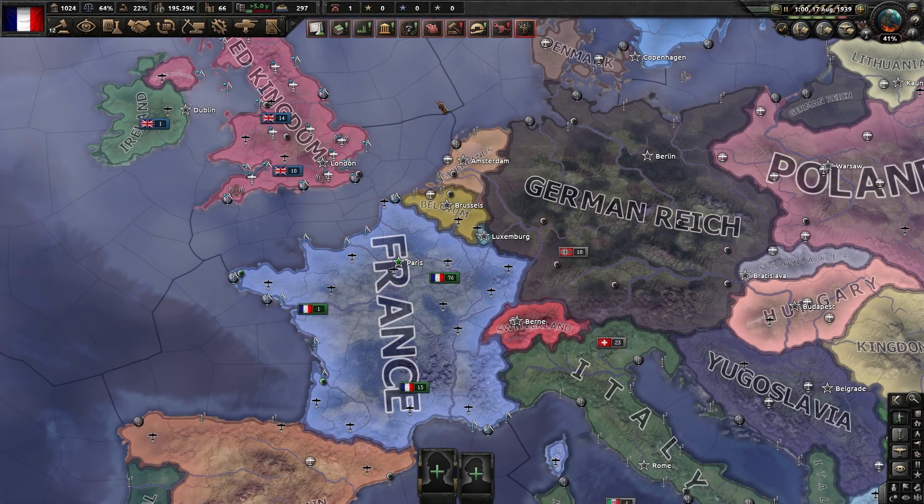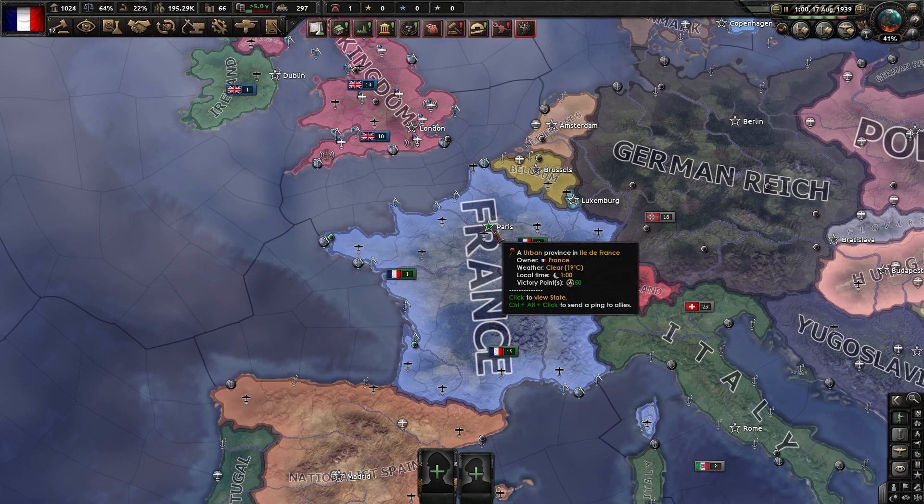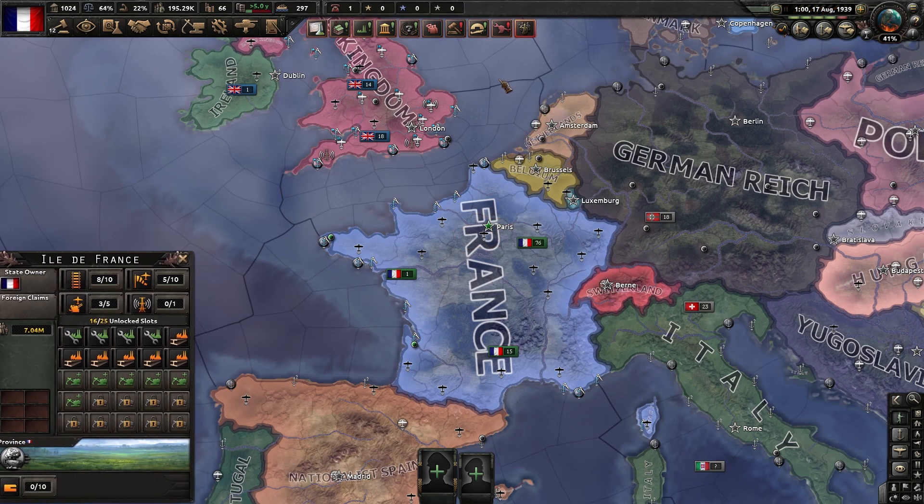Hey guys, today I'm going to be showing you a really cool exploit you can use in Hearts of Iron 4 to get unlimited manpower as any country. You can either get this by one of two ways. The first way is if you have a few military factories, which I'll explain in a minute. The second way is if you're friends with somebody in game, or even a minor nation that can request a lend lease from your overlord or just your friend in general. And if they help you with it, you can get a ridiculous amount of manpower.